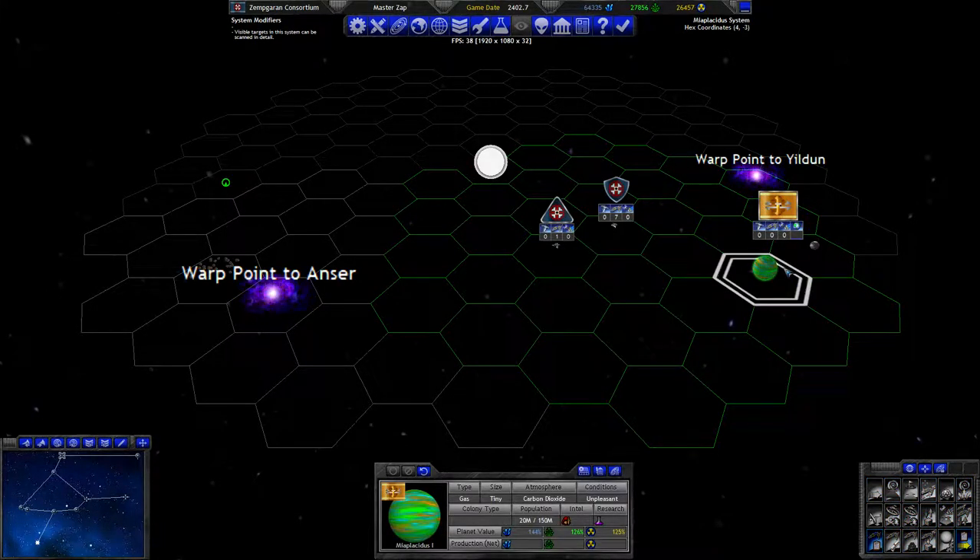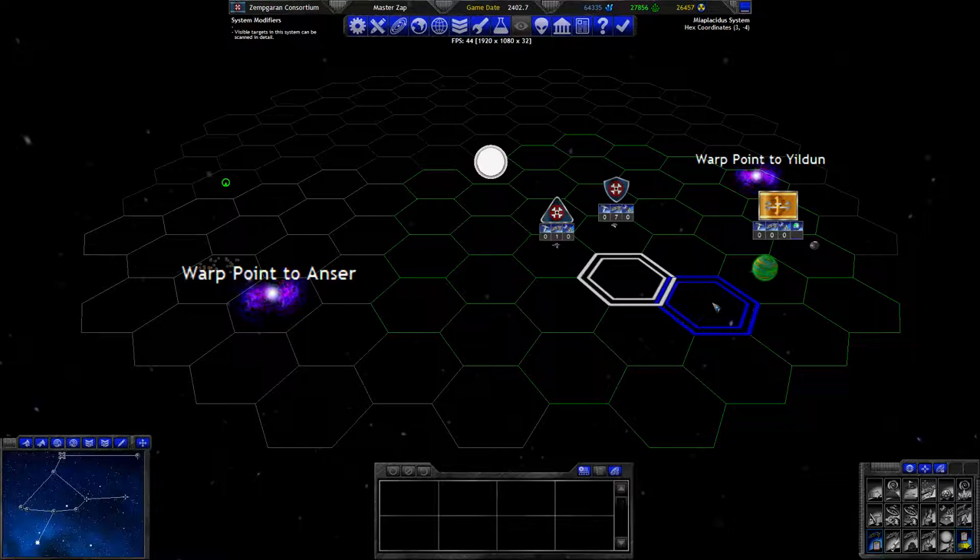That might mean that I lose this planet again, but then again there's nothing on it yet. As nice as having a base in or near his space would be, it does take a long time to actually build space yards. So right now I could only build like a supply depot - wait, there aren't any supply depots. Supplies are generated by cities and stuff, like units in small amounts.